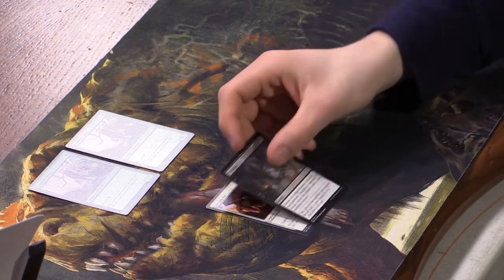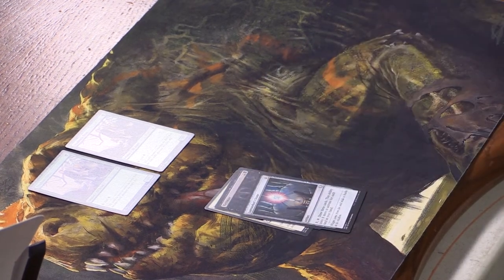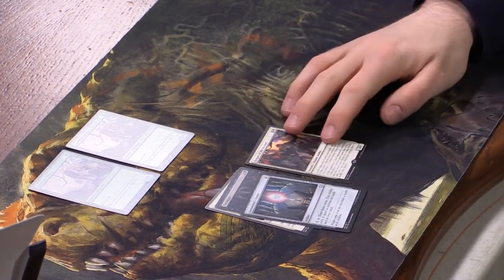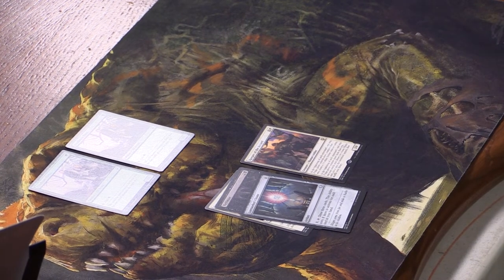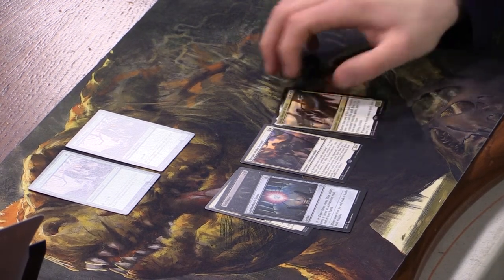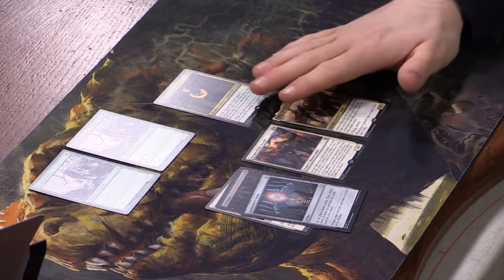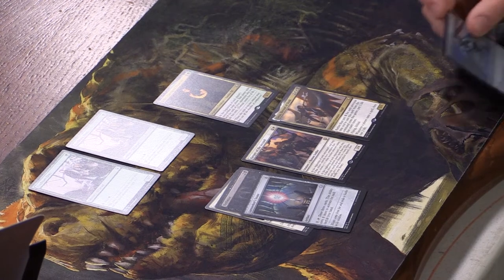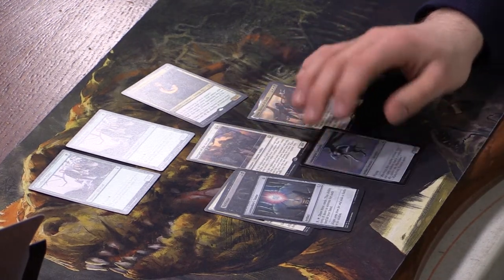Another Terramorphic Expanse — classic. We have Fencing Ace, Victimize, Lore Seeker's Stone. Our rare is Keeper of the Accord. Two more rares: Liesa, Shroud of Dusk and Belbe, Corrupted Observer. And then a foil Lemon-Grid Gargoyle. And an Elf Warrior token.